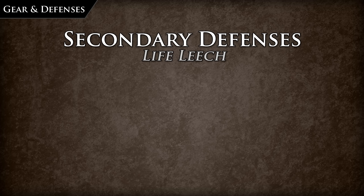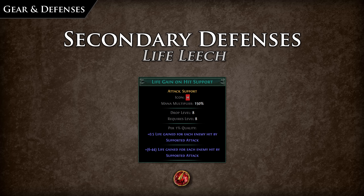Another form of life leech is life gain on hit. This can be gained in small amounts from the passive tree, support gems, or implicit properties on weapons. It's considered much weaker than leech as it requires heavy investment and many fast hits to get the same amount of life return.